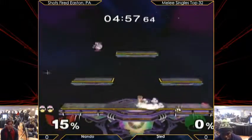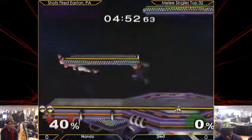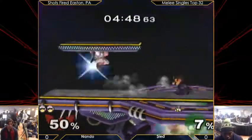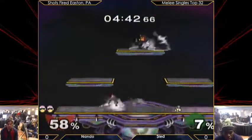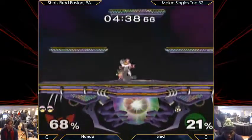Just edge-guards. One stock lead, getting some good presence right now. Sleight doing a great job walling him out with these back airs. He's trying not to get caught by Captain Falcon because he knows that grab is really going to lead into combos right now. Even though he's only a stock behind, he can't afford any critical trades at the moment.